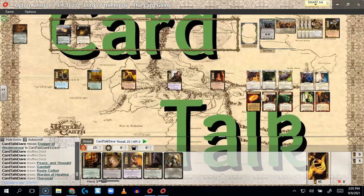Welcome back to another saga campaign playthrough. I'm Dave Walsh, host of Card Talk, and in this episode we are taking on Journey to the Crossroads. I knew this was going to be tough, but I'm bound and determined to make it through using this Hobbit deck. I have actually won this game once, but I missed a trigger on an Oliphant, so I wanted to make sure I played it correctly.